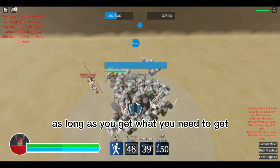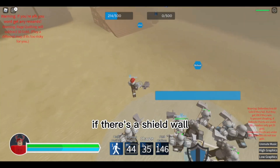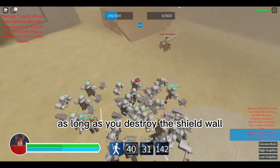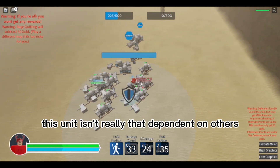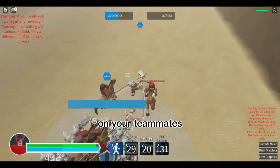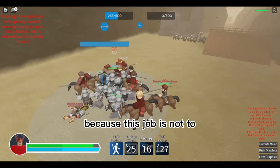A good way to use this unit is to remember that it doesn't matter if you die, as long as you accomplish what you need. For example, if there's a shield wall, you can go and destroy it — it's okay if you die as long as you destroy it, because then your teammates can come in and take out the enemy. This unit isn't really dependent on your teammates, but your teammates may need to finish the job.